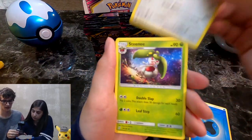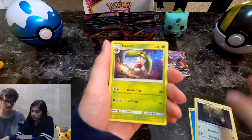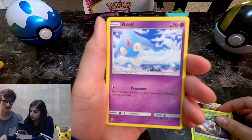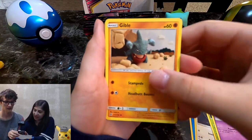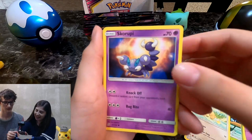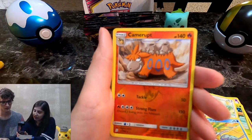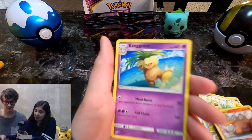Type Null — okay, so that's the one before Silvalli, he evolves into Silvalli. Steany, an Elf, Gible — plushy Gible — Bidoof, Skroopy, a Wimpod, Camerups, and another Executor.